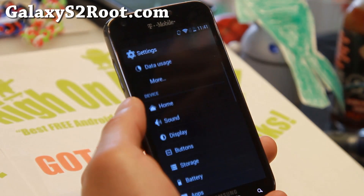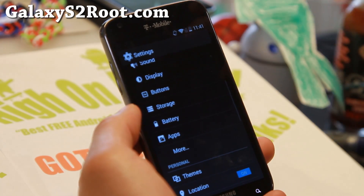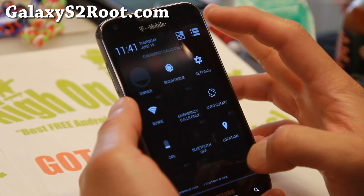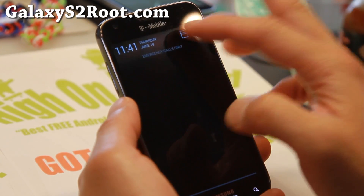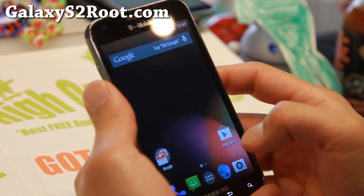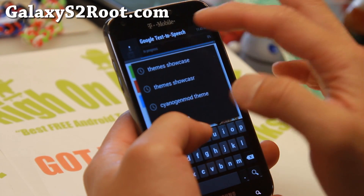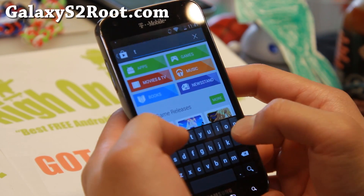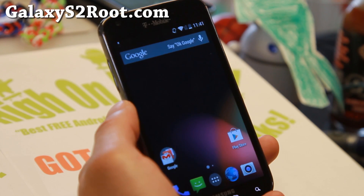You'll be able to get the latest performance enhancements from Android 4.4.3, plus all of the features that come with Paranoid Android. If you go here, you'll be able to get floating notifications on top. Let me go ahead and download an app just to show you — so you'll see the notifications coming there. Give it a second and let's try to open one of these up.